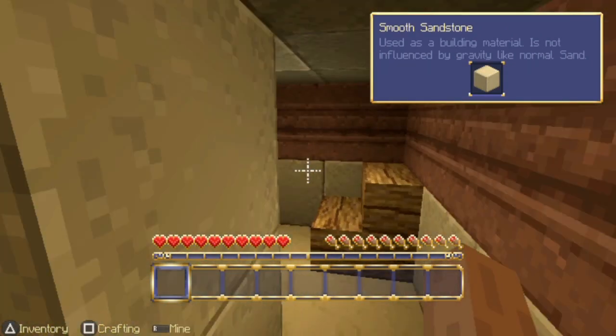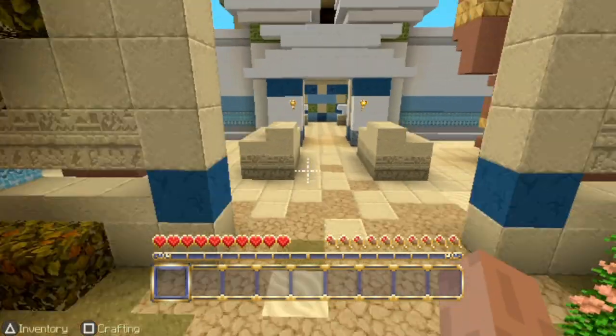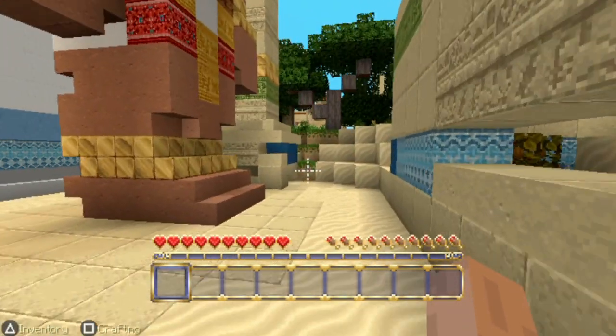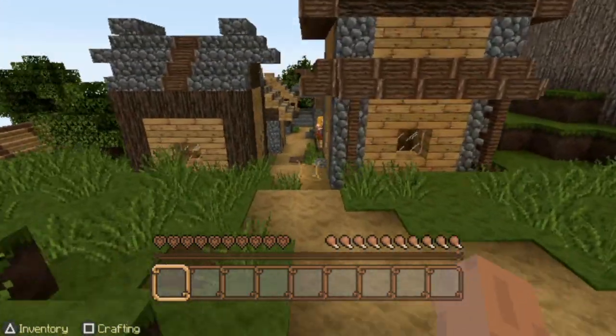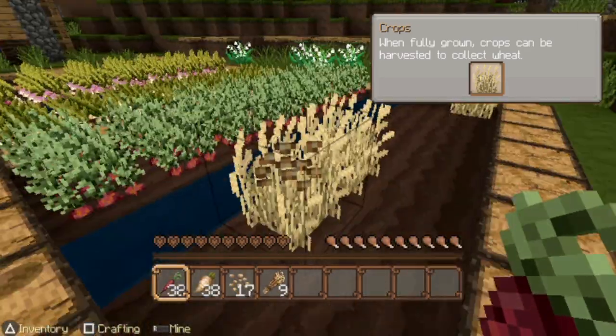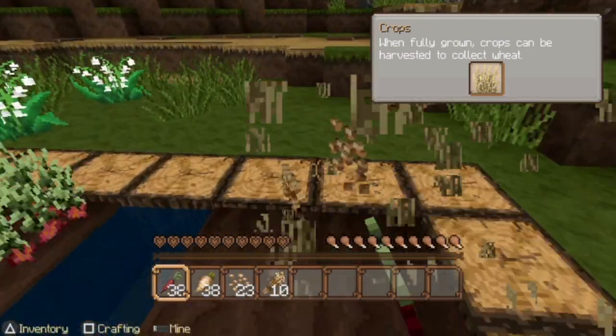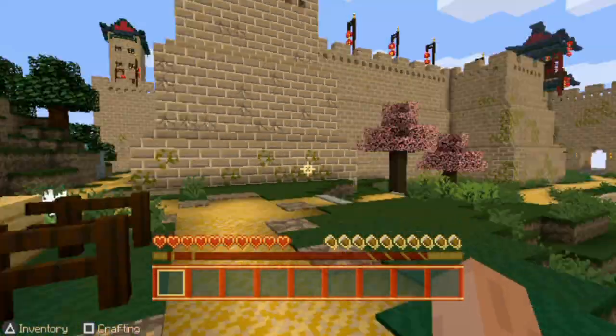Another impressive fact about the Vita version is that it has multiplayer, both online and ad hoc. Ad hoc multiplayer, if you're not familiar with the term, means that if you have another friend with a Vita and Minecraft installed, if you activate your ad hoc and stay close, you can play co-op without needing an internet connection. It supports up to 4 players in ad hoc.